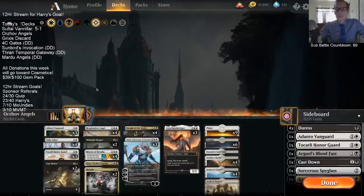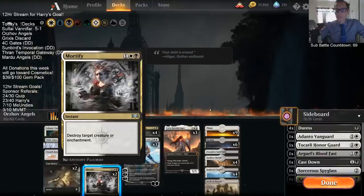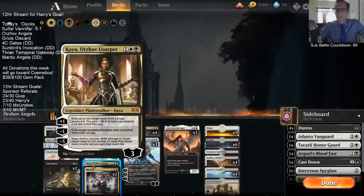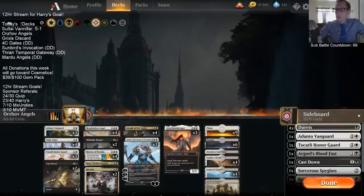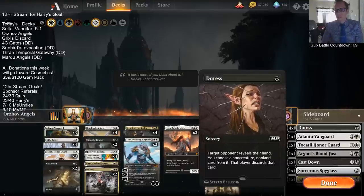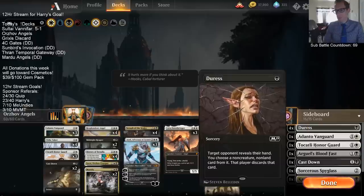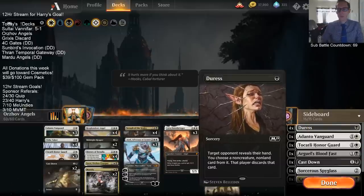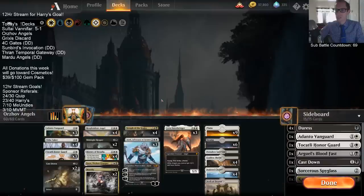Besides Seraph of the Scales, we also get some pretty solid removal. Instead of having to play Ixalan's Binding, we have cards like Mortify and Cast Down. Plus we have another Planeswalker with Kaya. And with the black we get Duress in the sideboard, because with Mono White we're a little worried about our control matchup - even though we did beat Esper Control yesterday twice with the deck.